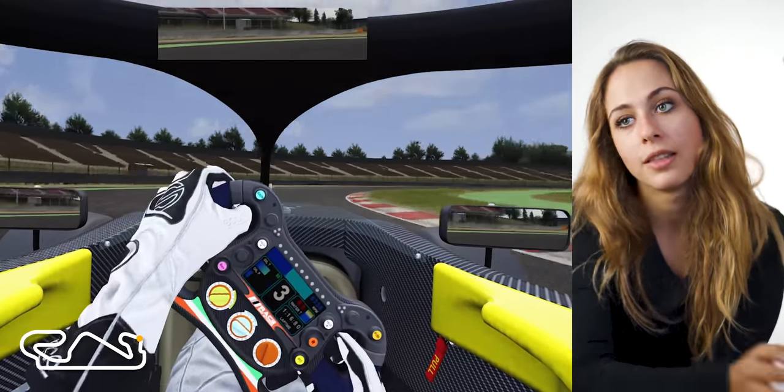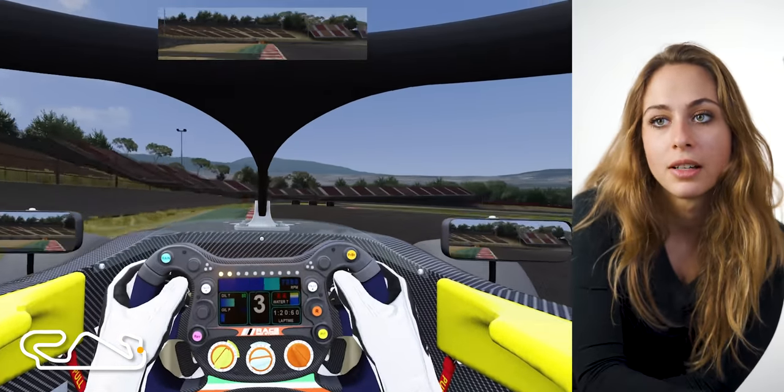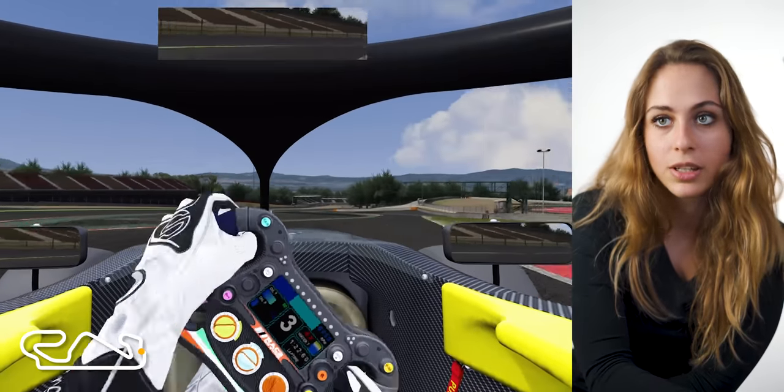Take the complete curb of the left-hander, then it's like a double apex corner — the right-hander. Take everything from the exit, even the green stuff.